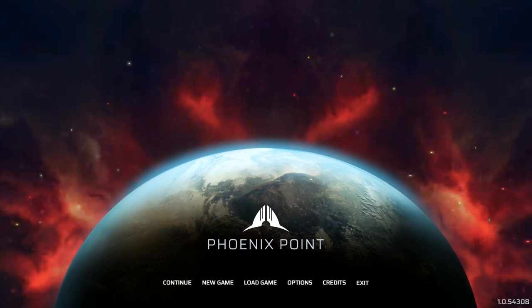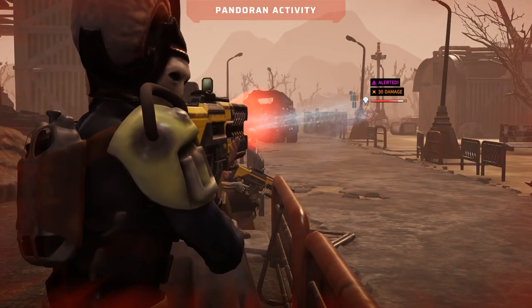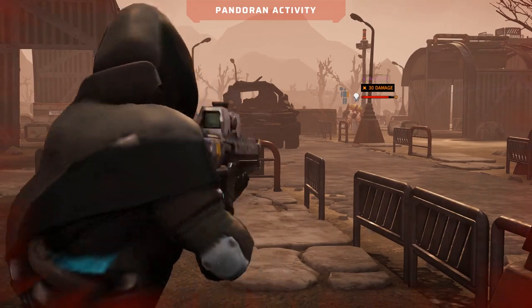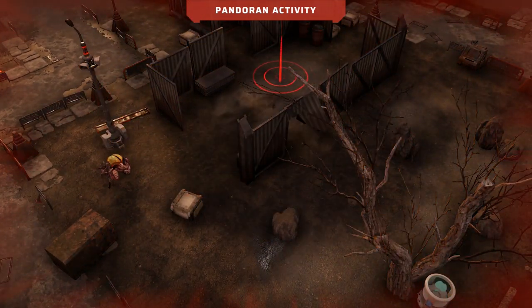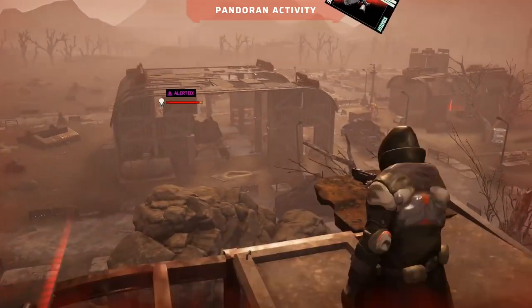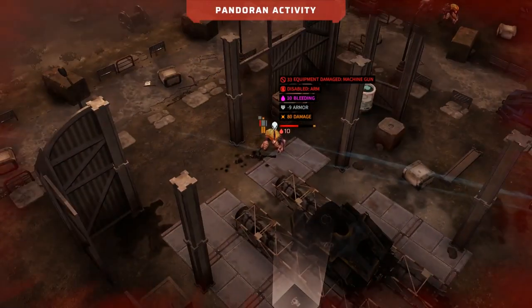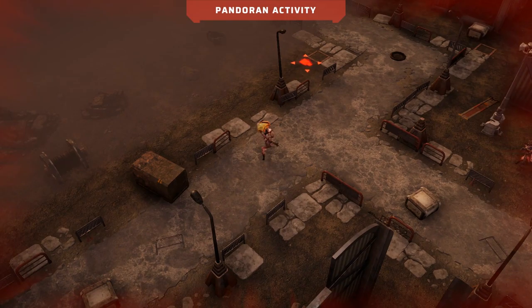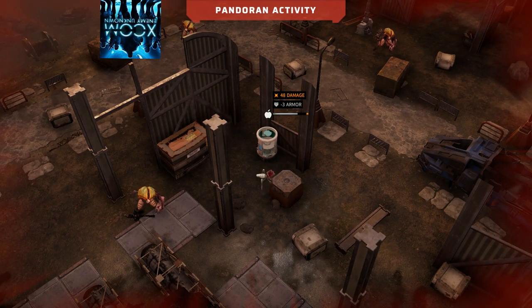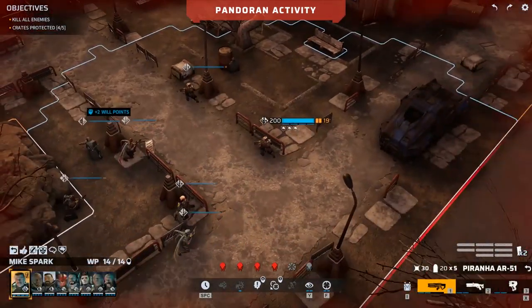So, what is Phoenix Point? Well, assuming you haven't watched any of my other videos, Phoenix Point is basically a turn-based tactical strategy game with a focus on both global strategy and squad-level turn-based tactics. It's the latest entry in the small but rapidly growing sub-genre of X-COM-likes — a genre specifically inspired by the original X-COM game UFO Defense, designed by Nick and Julian Gollop back in 1994, but revitalized more recently with X-COM: Enemy Unknown, designed by Jake Solomon and Firaxis, released in 2012.